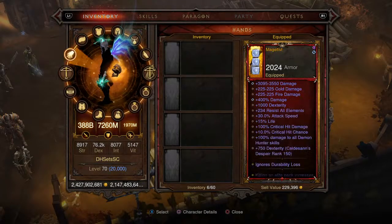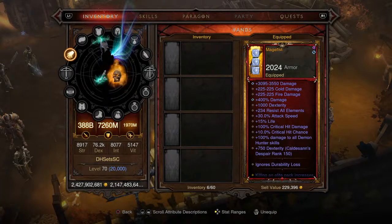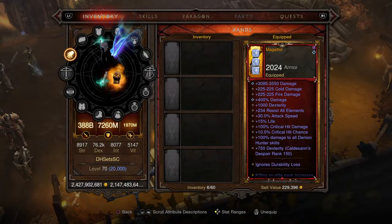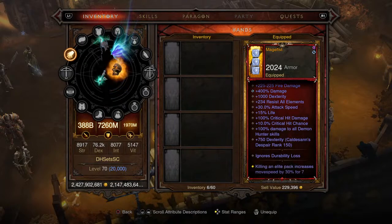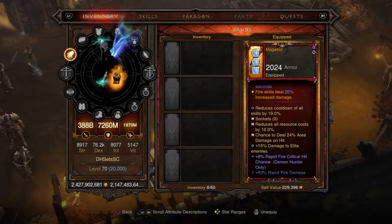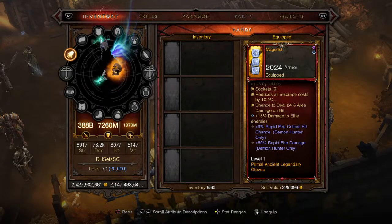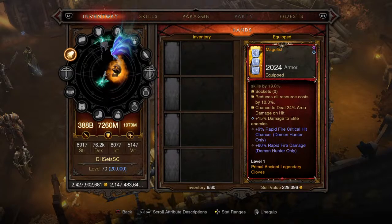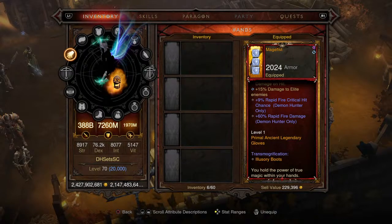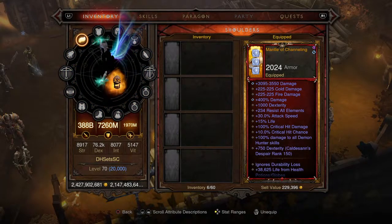For the gloves, this is the first piece of the Legacy of Dreams set — the Mage Fist gloves. It buffs fire skills to deal 20% increased damage, reduces resource cost of all skills by 19, has 10% chance to deal 24% area damage on hit, 15% damage to elite enemies, a 9% Rapid Fire critical hit chance, and 60% Rapid Fire damage for the Demon Hunter only. Level one Primal Ancient Legendary gloves.